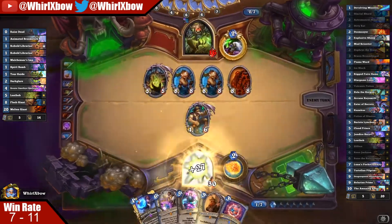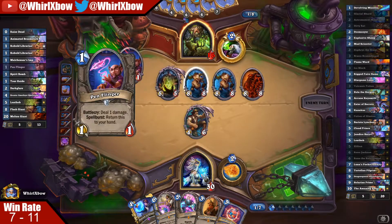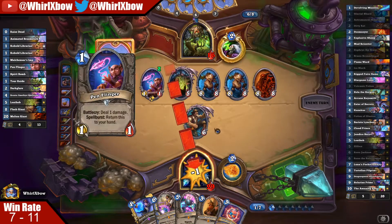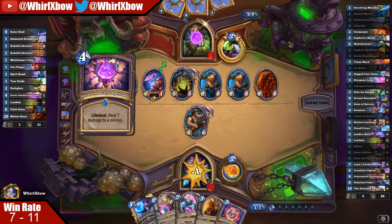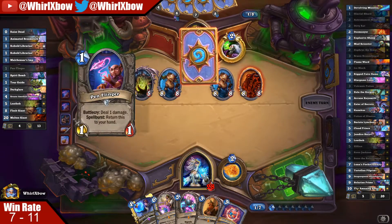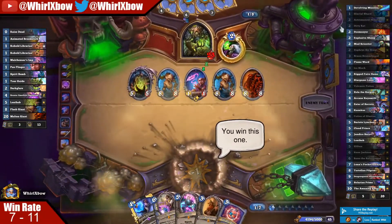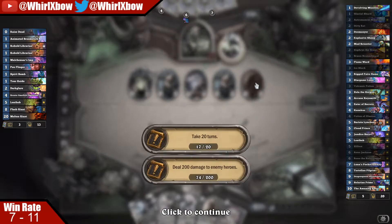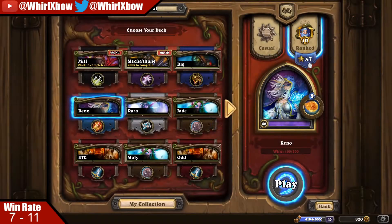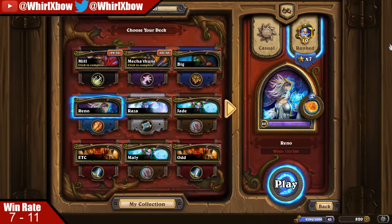Basically the plan was to play Dirty Rat, hopefully pull like a 1/1 or something, ping down the 2/1 — this way he would have had to hit this into there or play a spell, so he would not have been able to proc Block and then slam Reno, then go Bran Reno. But he apparently just had the perfect hand. That Dirty Rat was super unfortunate. I guess the better play was Zilliax, kill the 5/5 — but the thing with Zilliax killing the 5/5 is I still took 16 and he just dropped the Giant there. Dark Glare Warlock is still really strong.